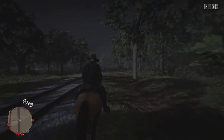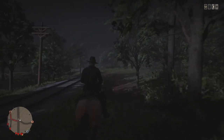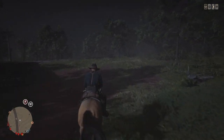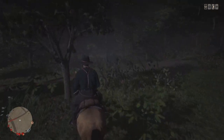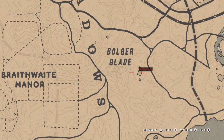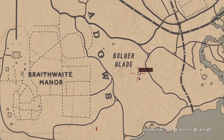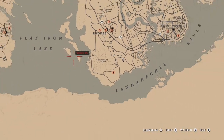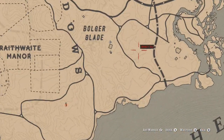I had never seen bats in the game anywhere, and finally I figured it out. I'm out here at night heading for Bulger's Glade. Let me show you on the map — it's right here, this little square. It's like an old damaged church from the Civil War era. Bulger's Glade is south of Rhodes, a little bit southeast, and straight east of Braithwaite Manor. It's not too hard to find.